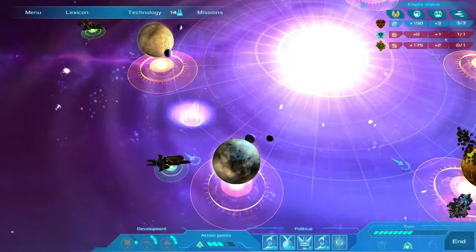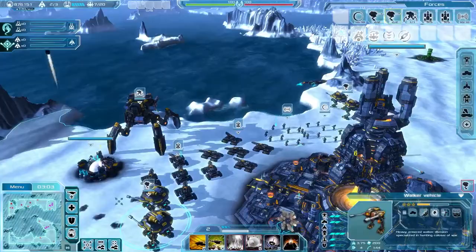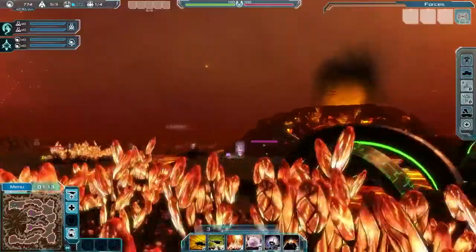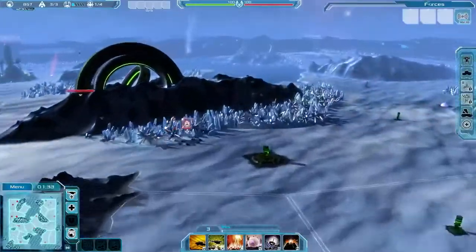Begin with one of three different factions, each with their own technology, backstory and command skills — the Intar, Consortium, and the Vectives — fighting among the six gestation planets home to the Aetherium: Serenade, Pylo, Mars, Desda Fatalis, Arctis, and Resurgence.